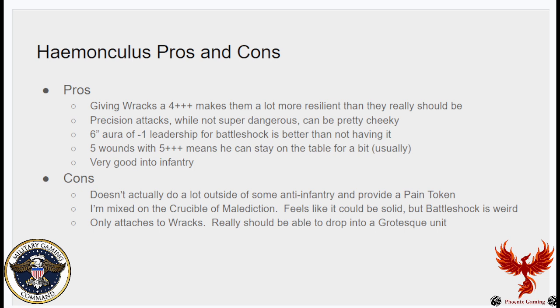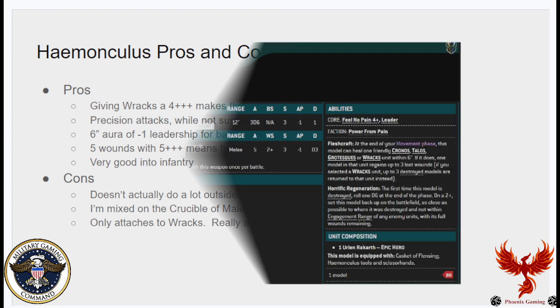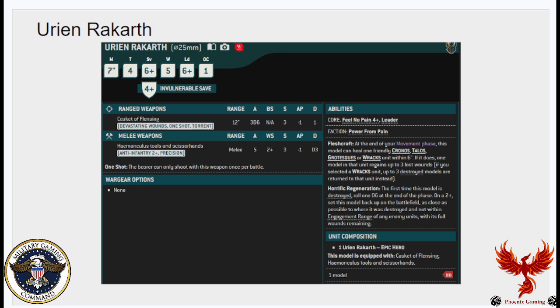Being able to drop him into a Grotesque squad and giving those Grotesques a 4-up Feel No Pain instead of just Racks could go a long way to making Grotesques earn their points, because right now I just think Grotesques are too expensive. His name is spelled U-R-I-E-N — it's just 'urine' with the E moved — and he's the named character Homunculus but doesn't really do much that the regular Homunculus doesn't already do.